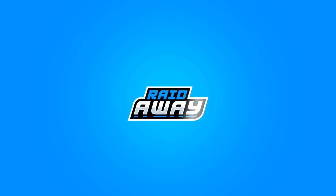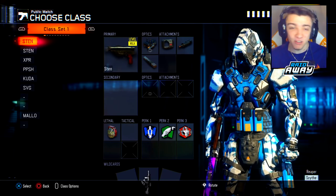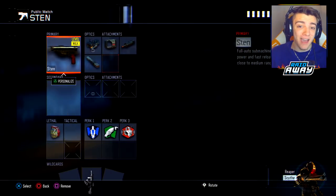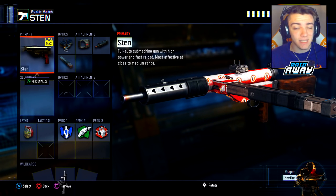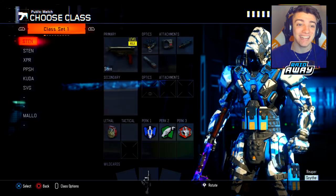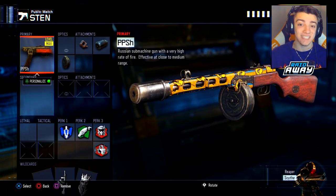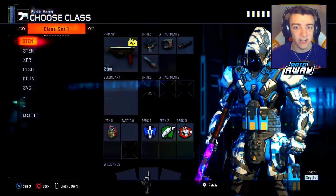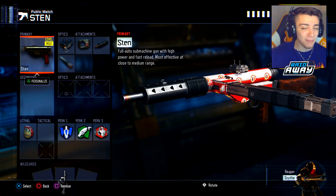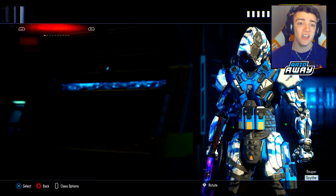Yo, what is going on YouTube, my name is Rich. Hopefully you guys are all having a wonderful day. Today I'm bringing you another Call of Duty Black Ops 3 video — a DLC weapon face-off. The Sten recently just came out, one of the newest DLC weapons. We did the Sten versus the XMC already, so check that out, but today we're gonna put the Sten up against the PPSH. Drop a like, subscribe, and let me know in the comments which DLC weapon you think is better.